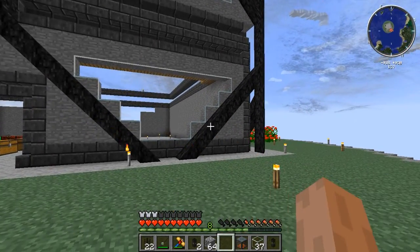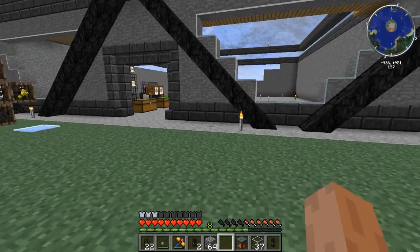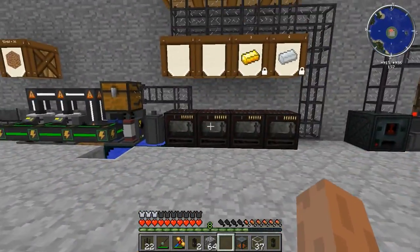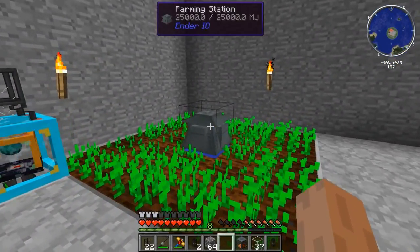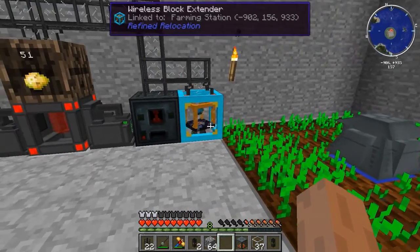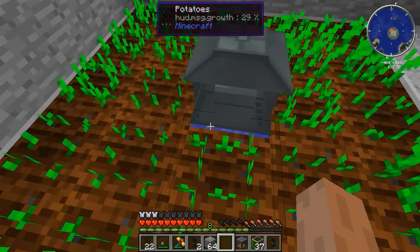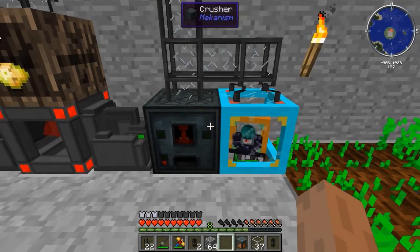I was working on my building and doing some decorating, mostly off camera. I also figured let's set up some three times ore duplication stuff from Mekanism. What we have here is a farming station from Under IO — this is producing potatoes. The potatoes are extracted via the wireless block extender right here, which is also how power gets into the farming station. There's water under there as well.